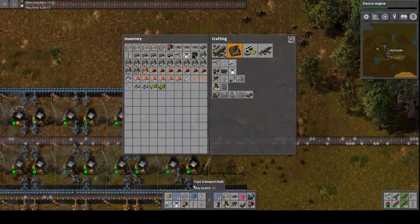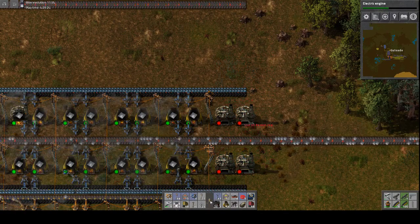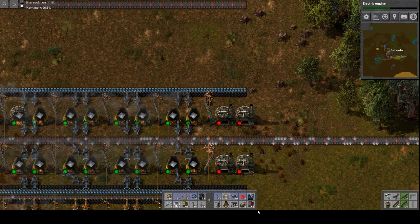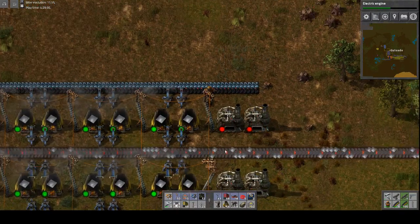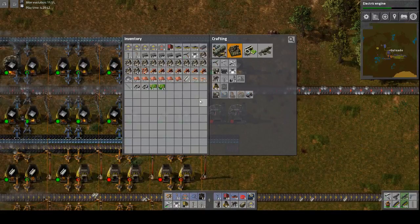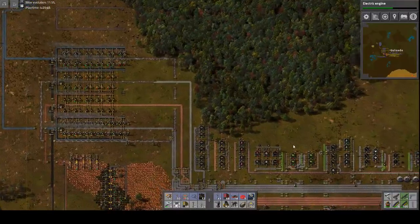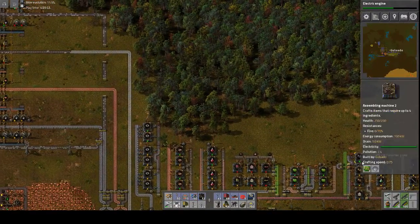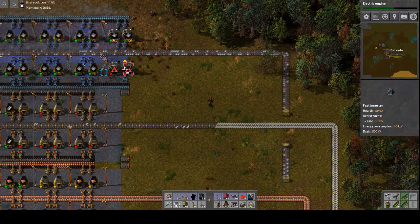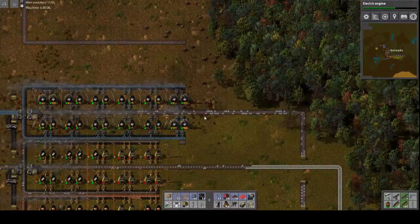First thing I'm going to do is increase our iron throughput, which is the name of the game. And we can reserve those there. Let's bind that to the hotbar. All out of fast inserters. Where am I putting those? My eyes are dim. There we go. That should keep the wolves at bay for a little while.